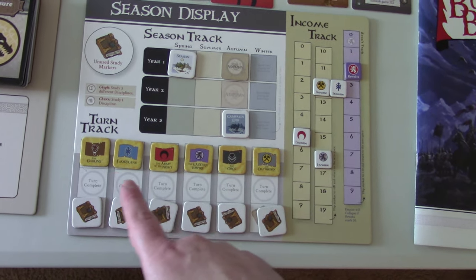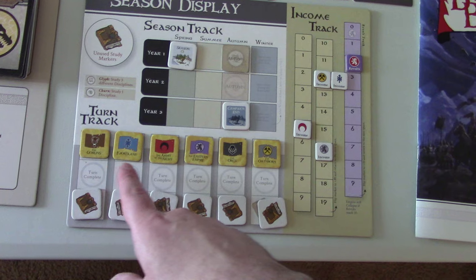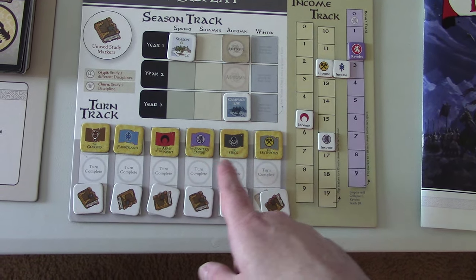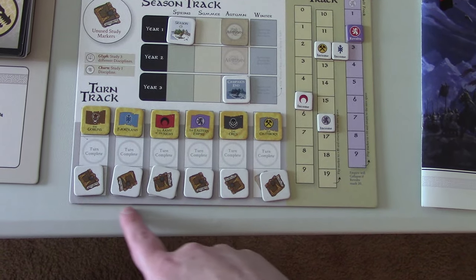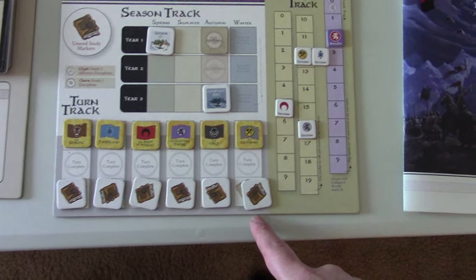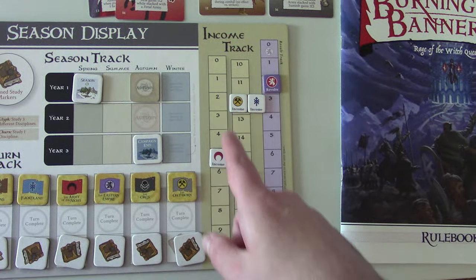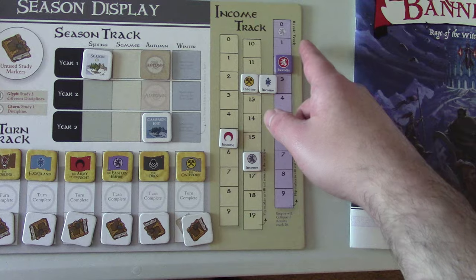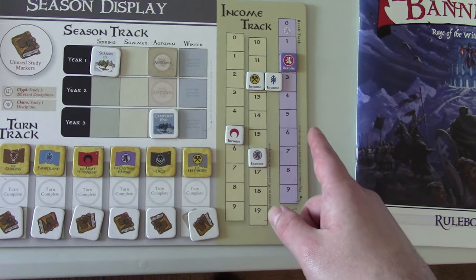We're all set up according to turn order. We'll start with the Goblins, Fjordland, Army of the Night, Eastern Empire, Orcs, and then the Oathborn. We've already added our Arcane Study Markers and followed the initial setup instructions. The Empire did spend gold to reduce revolts, which it can do per scenario rule.